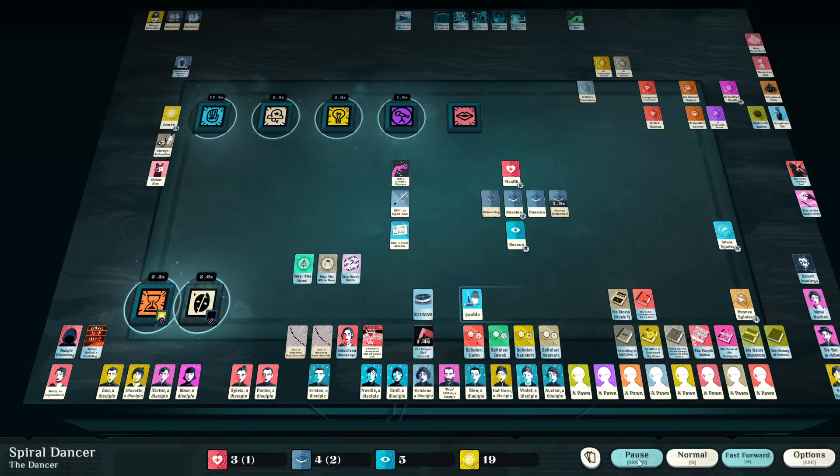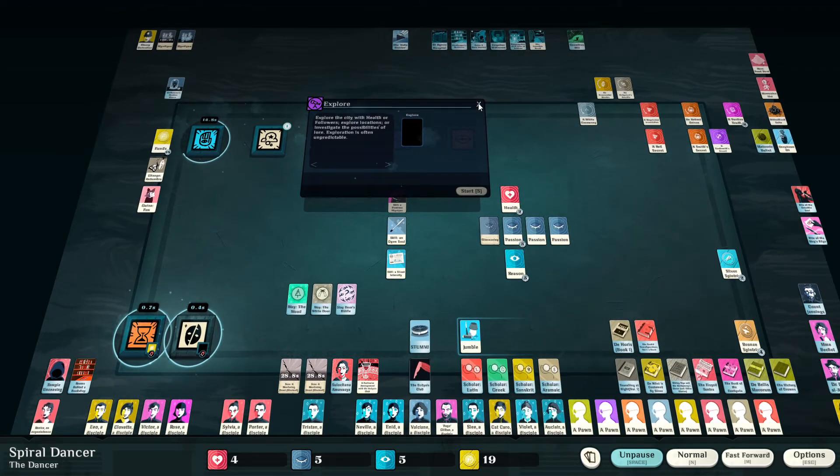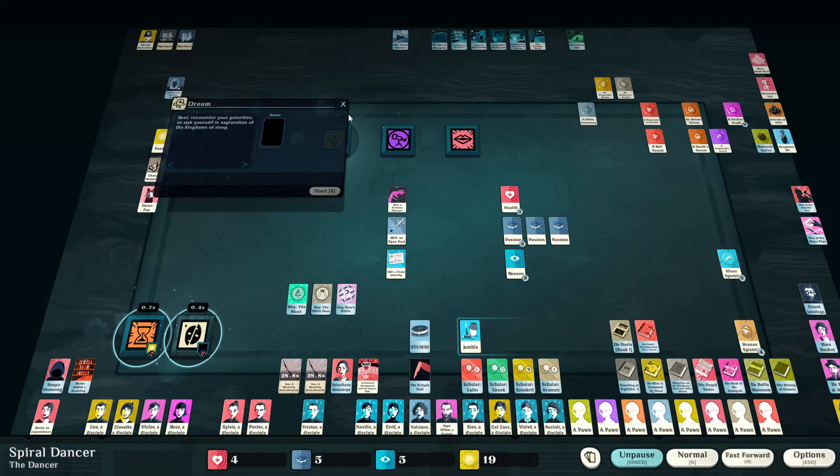I'm going to guess we're going to get the abandoned warehouse — yep, the Forsaken Reach. Basically it repeats everything that's the random repeatable. We do not need that for the dancing so it just becomes kind of a white elephant. Health is back.